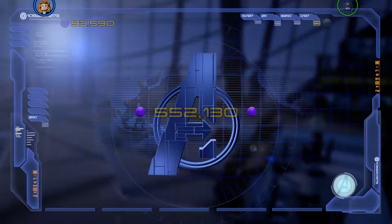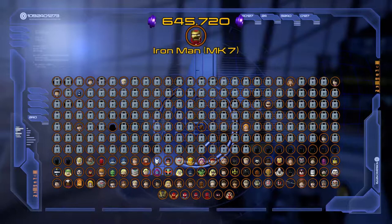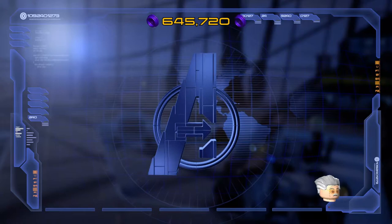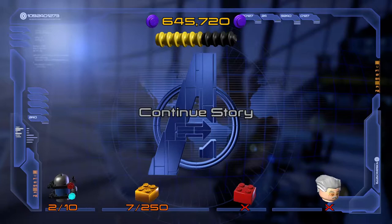So that was it, guys — Avengers Assemble level complete! Free play unlocked. We got only 58% of True Believer. We got Iron Man Mark 7 and Thor from the actual Avengers movie, so now we've got both Thors to play as — that's really cool. We got two minikits and the gold brick for level complete. Thanks for watching, guys — if you enjoyed this video please give me a like, hit that subscribe button, and don't forget to be awesome. Bye!